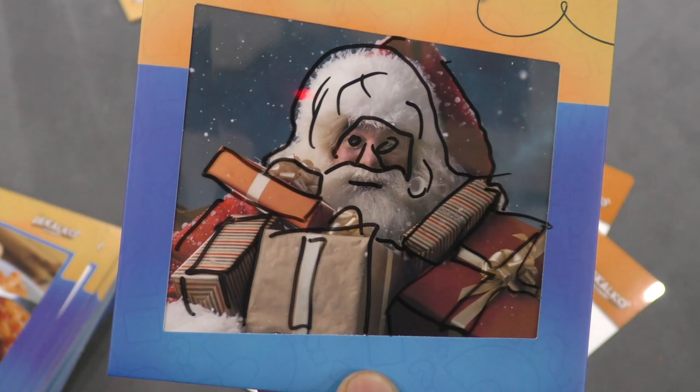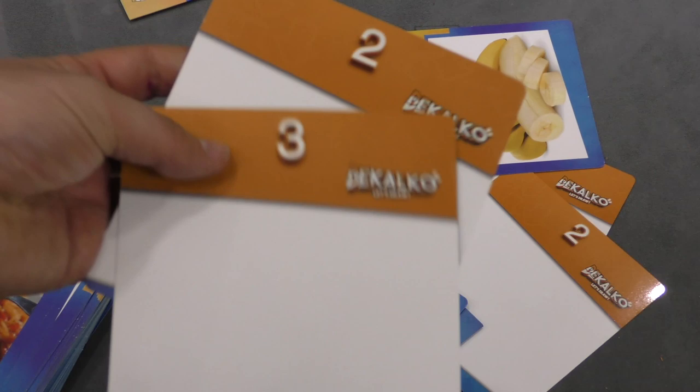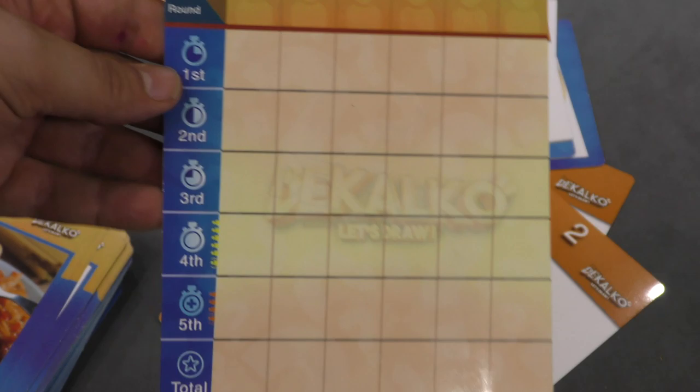And that's pretty much it. You'll notice there's another two and another three-point card — these would be used if you play with five or six players. You play a certain number of rounds depending on how many players are in a game, so in a four-player game you would play five rounds. You keep track of the points of each player here, and whoever has the most at the end of the game is the winner.